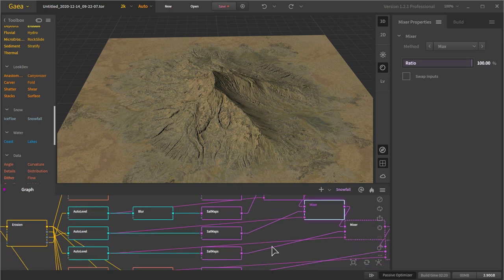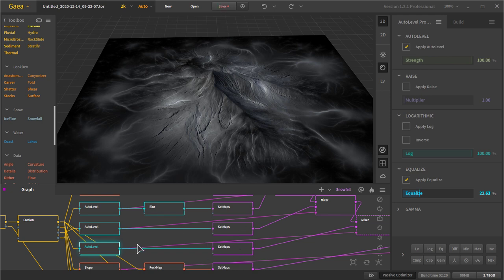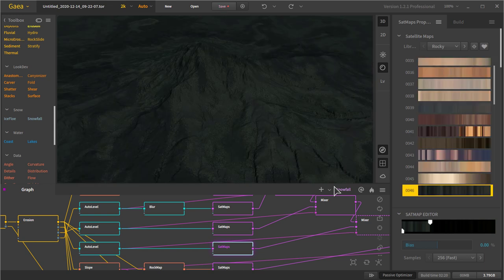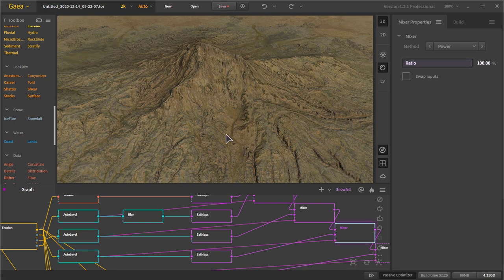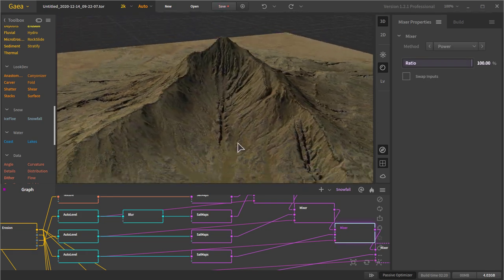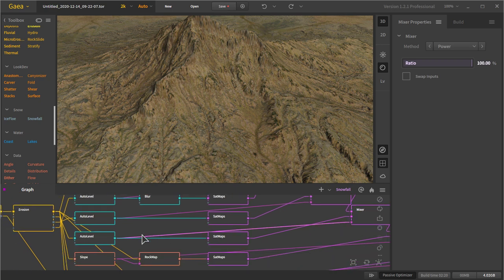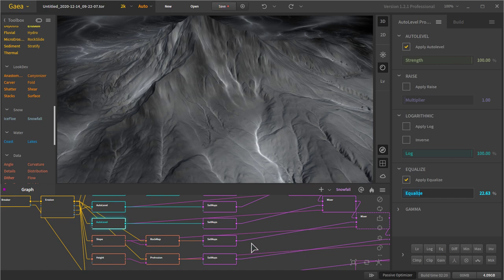This next one is the wear map — again set to an Auto Level which I can equalize to where I want it. I'm using a color map to bring in just a little bit of green in certain areas, but since I'm using Power it's actually bringing in the wear map and adding this rock look to it. It just brings that wear mask in a tad bit and makes it look darker, further diluting the vibrancy, but we're keeping all of our vegetation.